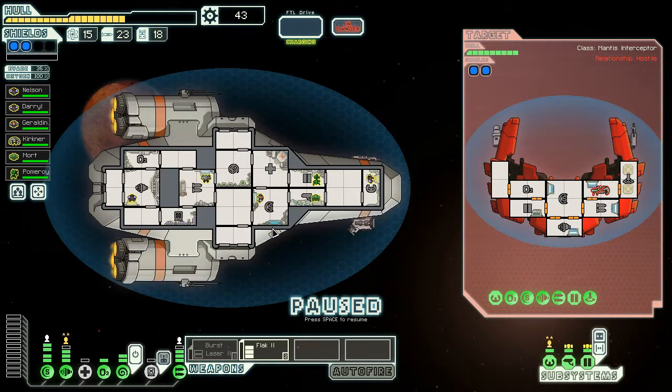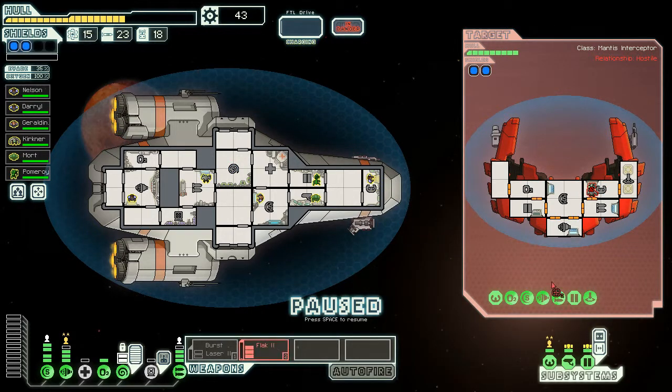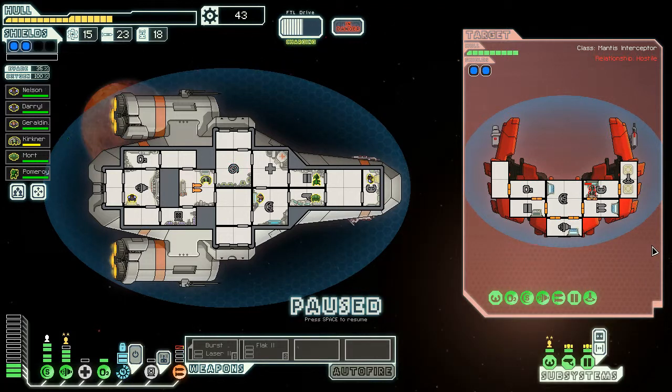Which one are we gonna pick? One of them dies, doesn't really matter. The NG's not gonna get about the same as the mantis with the boost. That's true, he might actually have a level up on his damage or something and the NG doesn't, which works for us because the NG could actually die. We need the shields - they've got a rocket launcher.